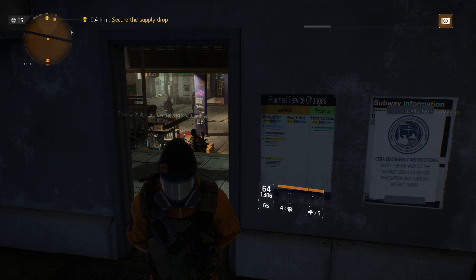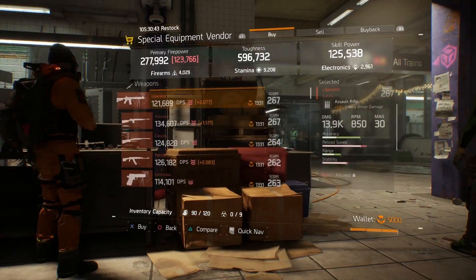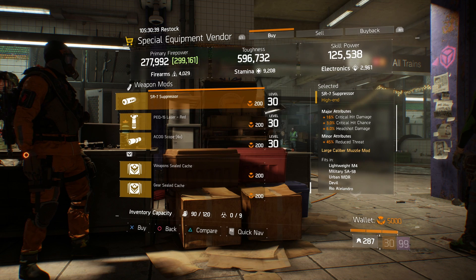The first item is going to be located at the terminal at the special equipment vendor. Scroll all the way down to the bottom and the item you want to pick up is this SR7 suppressor. It has 16% critical hit damage, 3% critical hit chance, 6% headshot damage, and reduced threat — so it has a silencer on it. This is only 2% off of max.